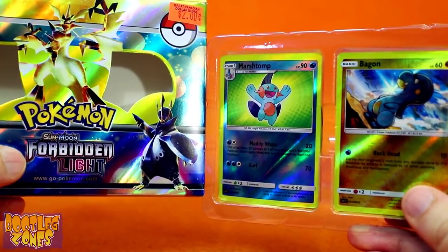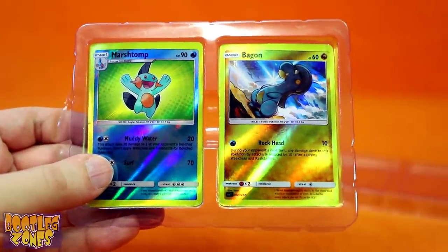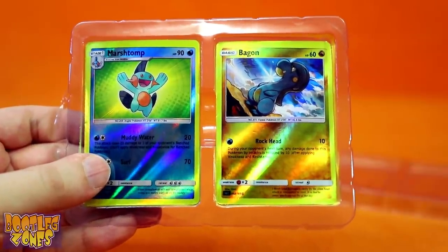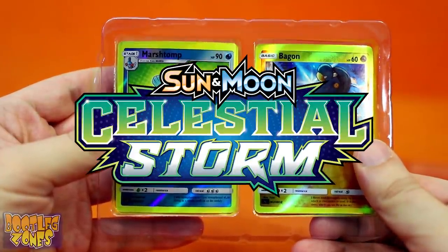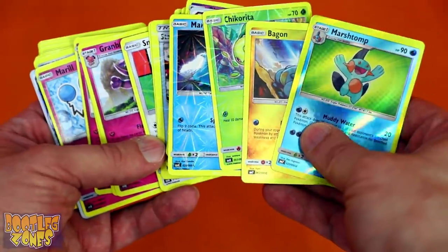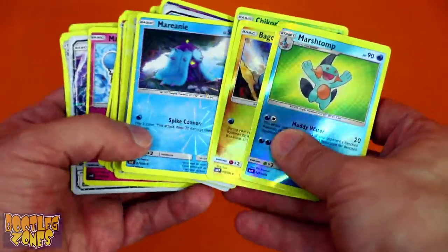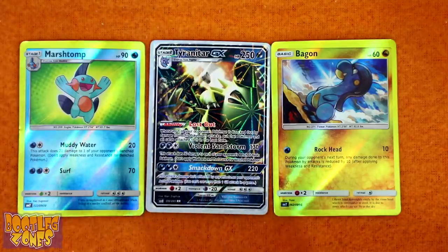Also, neither of these two cards are actually from the set Forbidden Light. Unlike some other bootleg card packs that had cards from the previous set, these cards are actually from the set after the one they're advertising — Marshtomp and Bagon are from Sun and Moon Celestial Storm. The two front cards also have a kind of spiral-y pattern in the holofoil, and the print and text looks pretty correct until you really inspect the finer details.